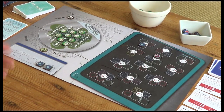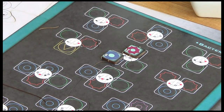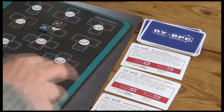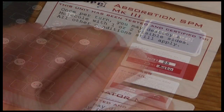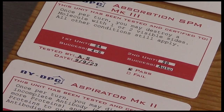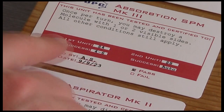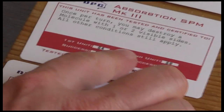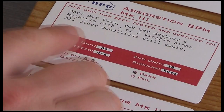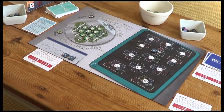The next thing we can do is spend our funds to buy lab equipment and personnel cards. I want to grab the Absorption SPM Mark III. Each piece of equipment has two costs - four dollars for the first unit, eight dollars for the second - because the second time you buy it, it upgrades your existing one. The first unit only succeeds on a die roll of four, five, or six; after upgrading it becomes an automatic success. Let's buy it for four dollars, reducing our money to eleven.